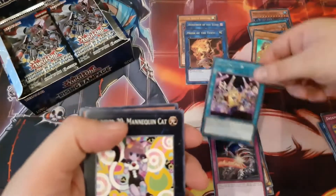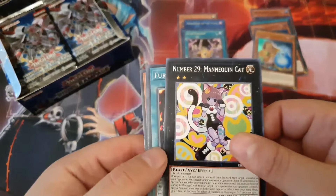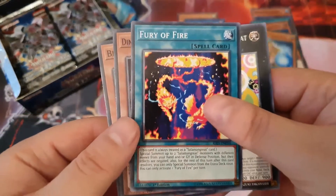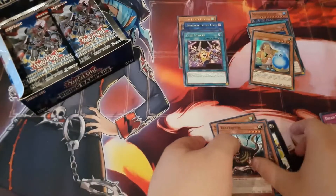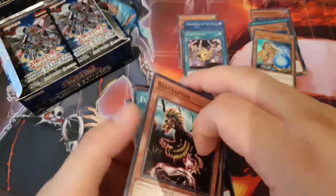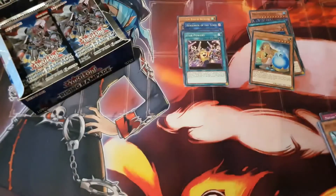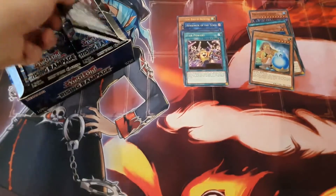Then you've got Mannequin Cat — I believe that's the new Number card — Fury of Fire, Dino Wrestler, and Beat Raptor. By the way, this card let me win the sneak peek quite easily: kill it, summon another one, kill it, summon another one, keep going.